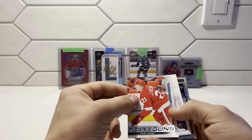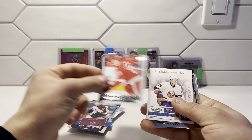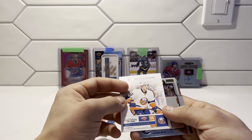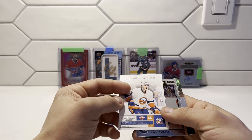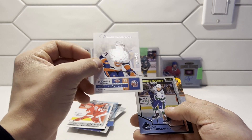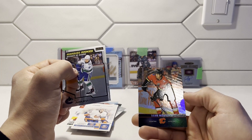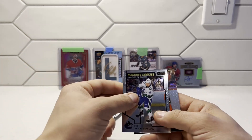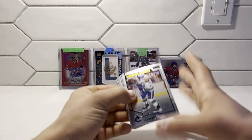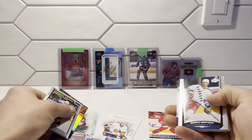We have another Young Guns — Dennis Cholowski. That's cool, we got a couple of Young Guns in these. The containers are hard to read, but this is number 1 out of 99 — another number one card we got in the mail today. And another Marquee Rookies of Oli and Sean Monaghan. So that's not bad at all — I wasn't expecting much out of these packs, but we got a couple of nice cards.